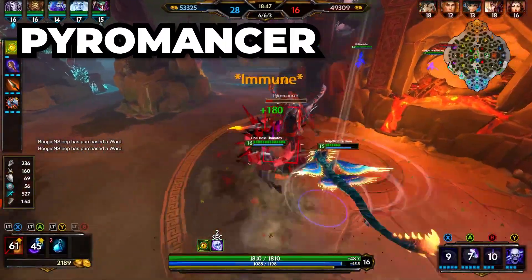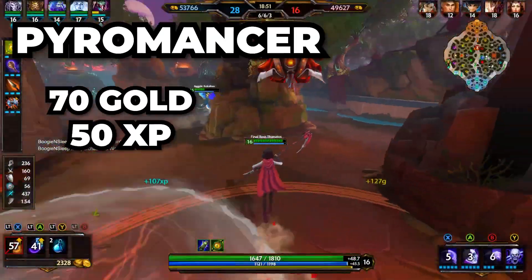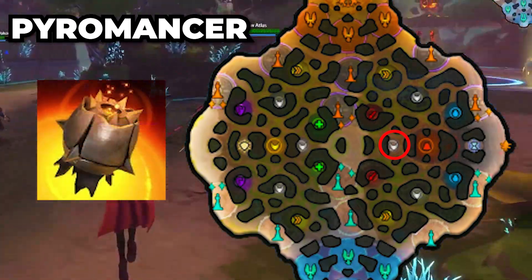On the same side, there's an enemy called the Pyromancer, which both teams fight over because it's the only one on the map. If your team defeats it, it grants 70 gold and 15 experience, and drops a usable item called Runic Bomb, which you can use to damage the other team.